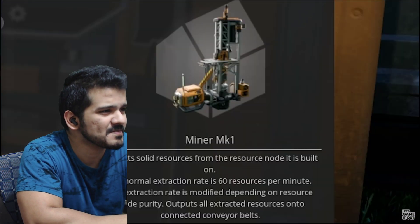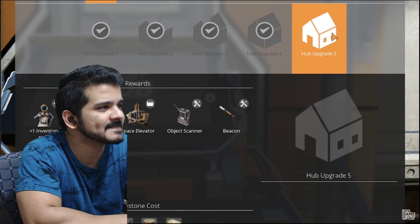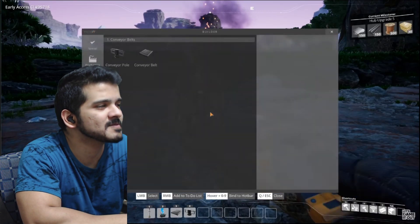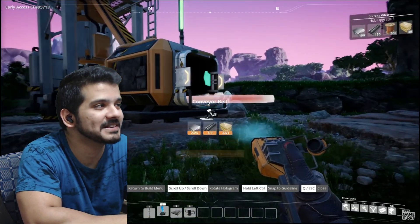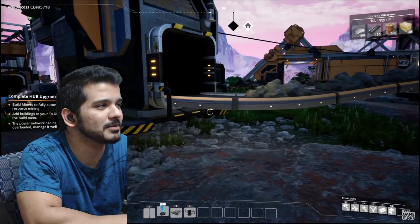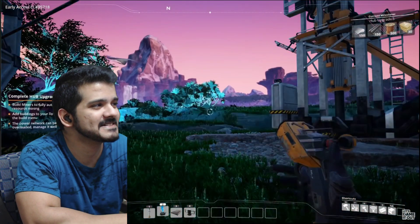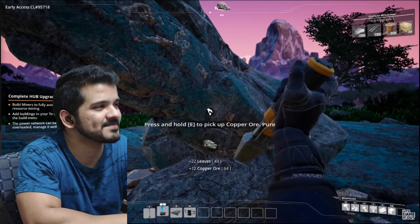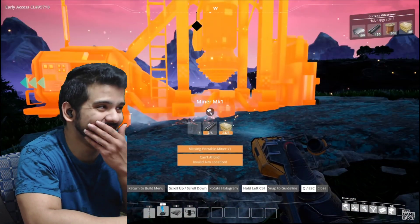Hub upgrade four done, and hub upgrade five coming up. The objectives aren't that crazy - just more of what we were already building. We're going to replace the portable miner with a proper automated miner placed right on the ore node. Making more conveyor belts to connect it - there we go, now it just mines automatically and I don't have to do anything. While production is running, I should find some copper ore nearby - about 100 meters away. We'll just conveyor belt it all the way over there.